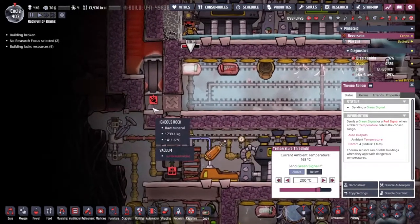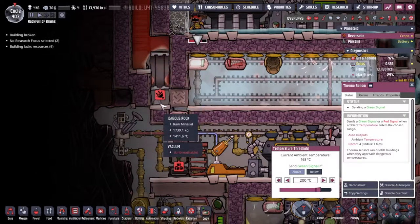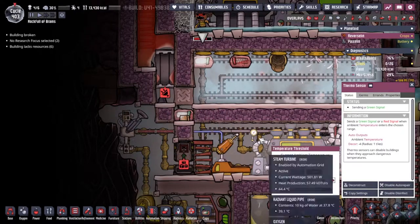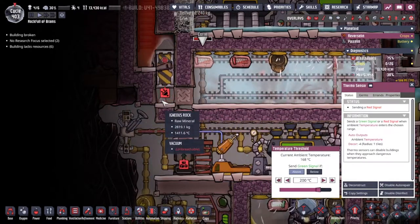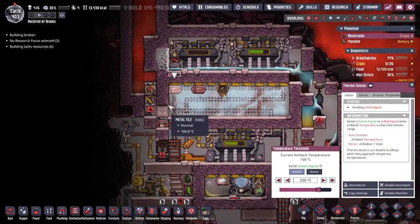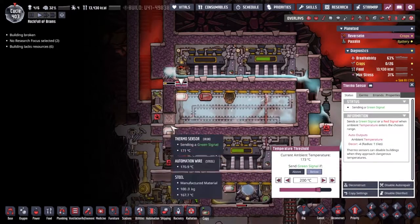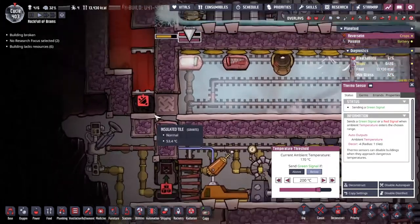I thought this might happen - this is a bug from earlier in the game. If you drop hot liquid magma onto igneous rock it will just turn into debris on the floor. I've asked the door to close and hopefully this won't pile up too much. That's fine - we're just going to sit here and consider our next move. I don't know if I've got a next move. I really have no idea what we can do here.